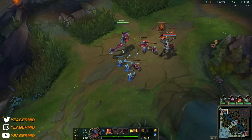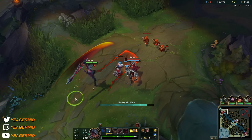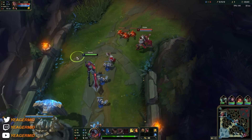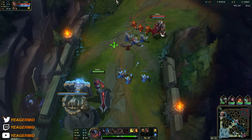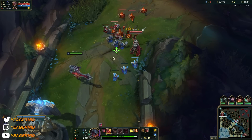Go ahead before he gets nerfed. We're starting off with the Q — that's an ability that you can recast. The goal is to hit people at the outer edge of the Q. With the first and second cast you want to hit at the outer edge, and then the last one you want to hit in the center — that's where a lot of your damage is.